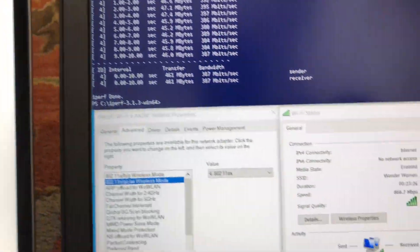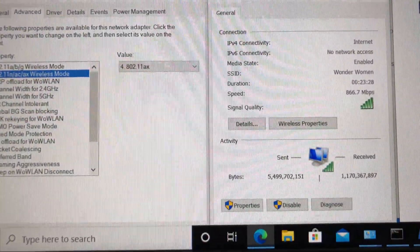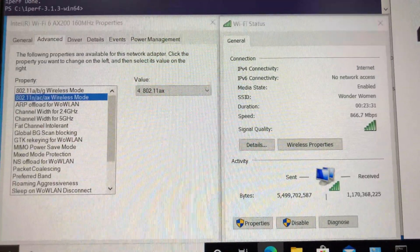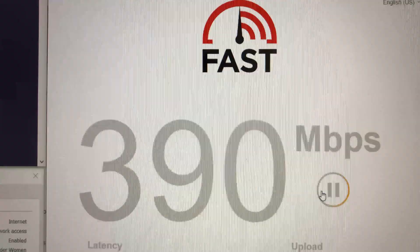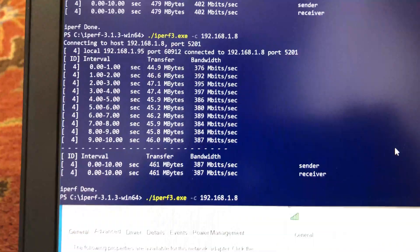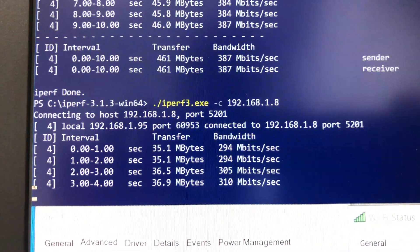Switching to the Dell laptop with the Wi-Fi 6 card at the far-right location — the card is connected with full Wi-Fi signals. The internet speed test gives 390 Mbps, and iPerf 3 returns 299 Mbps wireless speed.